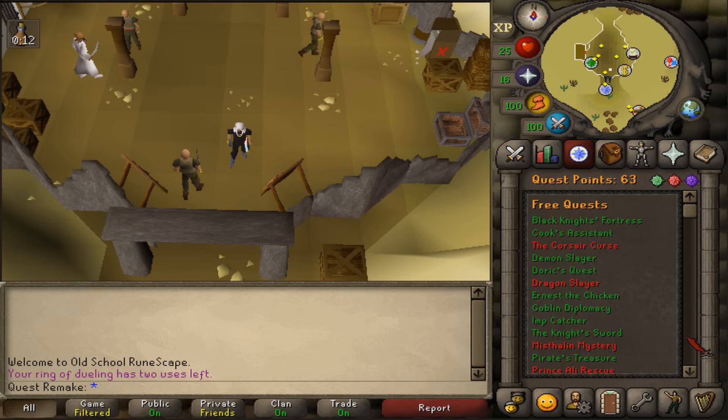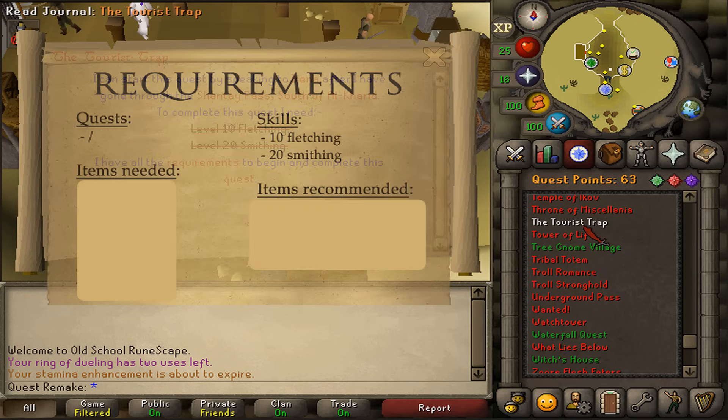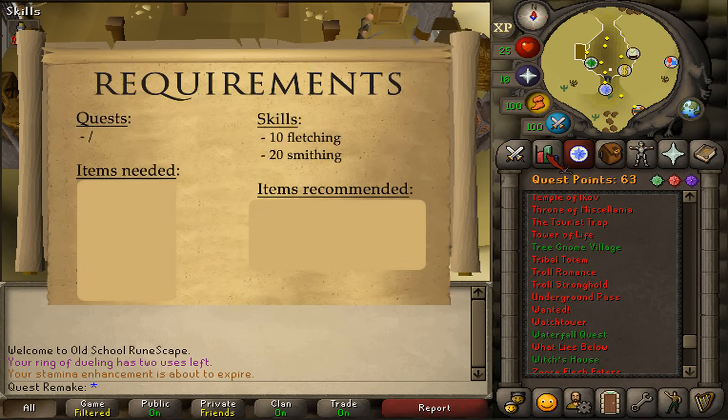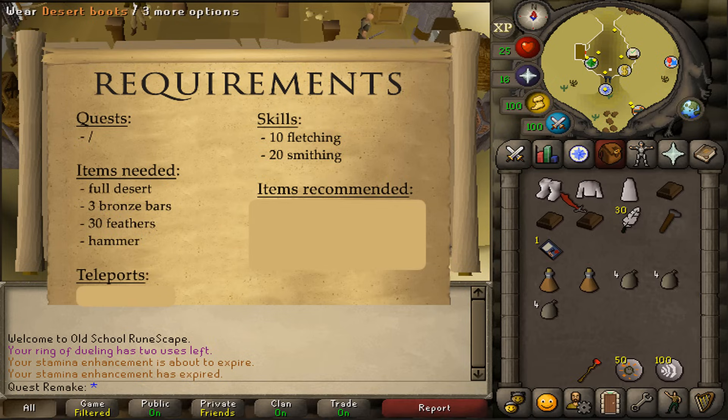Hi and welcome to my quick guide of the quest Tourist Trap. There are no quest requirements. Stat requirements are 10 Fletching and 20 Smithing. For the items needed: Full Desert, which includes the boots, the shirt and the bottoms, 3 bronze bars, 30 feathers, and a hammer.